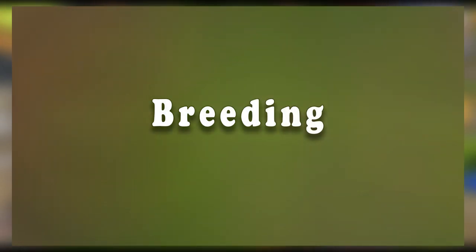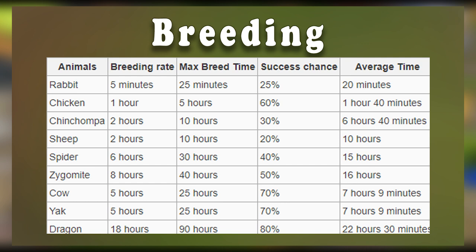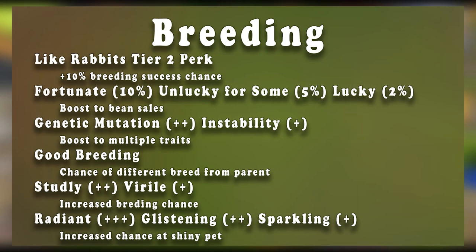With the basics out of the way, let's talk about breeding. Breeding time and success is influenced by a variety of things including traits and perks, but there is an average time that it will take to have two animals breed — you can find those average times on screen. The fortunate, unlucky for some, and lucky perks will boost your bean sales.